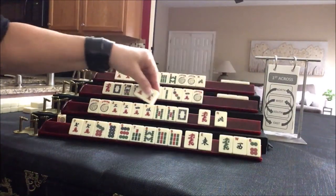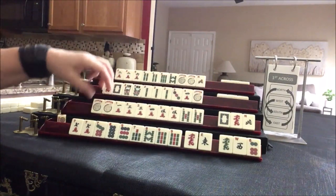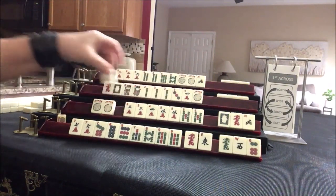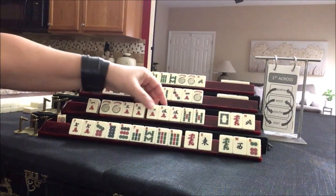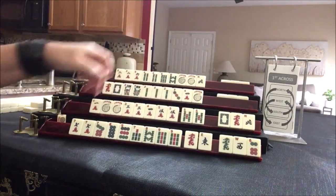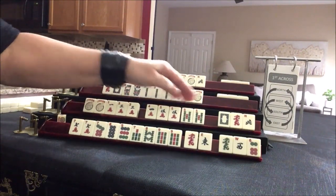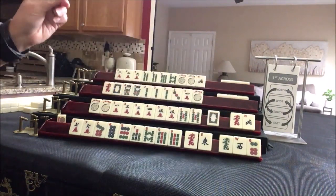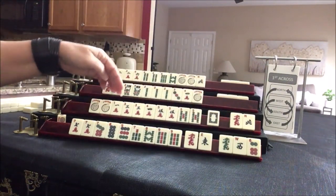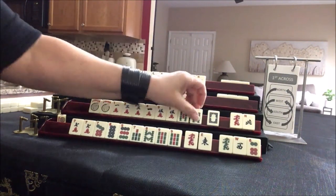Oh look at that — we got a five and a one: one, three, five. One, three, four, five. One, two, three, four, five — pair, pong, kong, pong, pair — joker bait, maybe. One, three, three, five — joker bait. This is unacceptable; I would not pass that. We have to give something up. Let's focus on one, three, five in one suit and break this up.